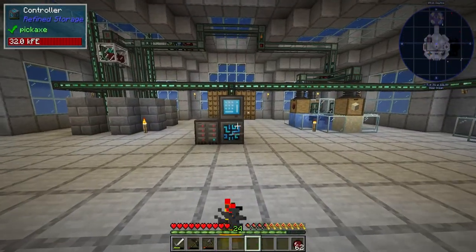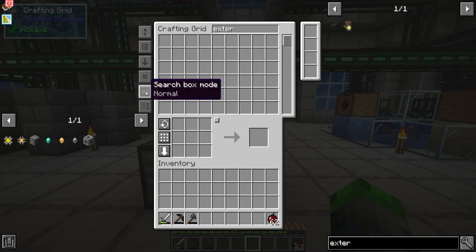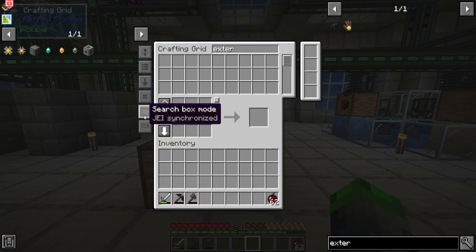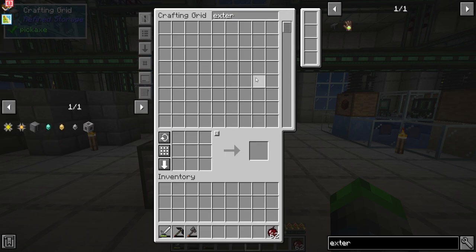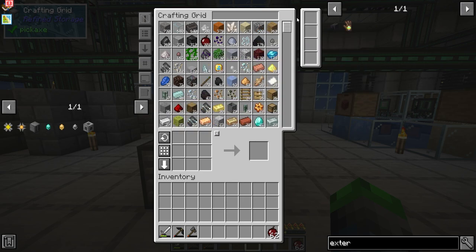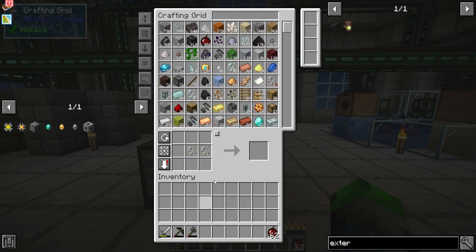Alright peeps, so last episode we set this bad boy up. All of our items are located within here. We can go ahead and put that back to normal. Let's go medium, large — yes, this is what we want. Look at all those items. So stinking awesome. Oh my gosh, I love it.